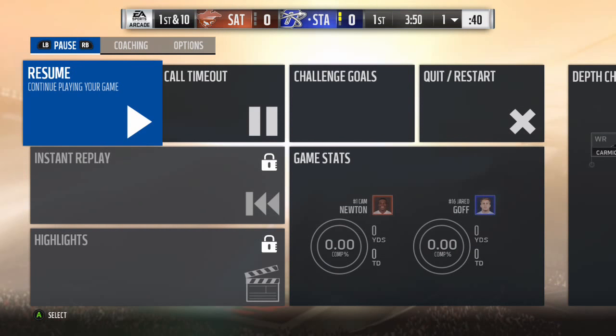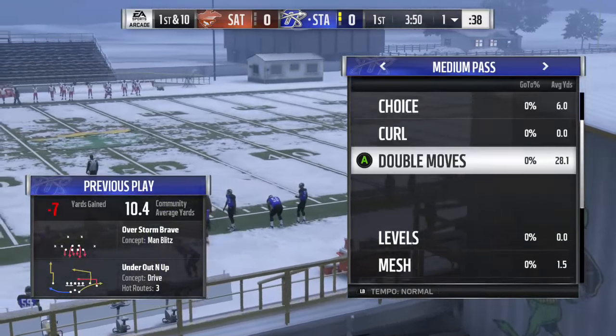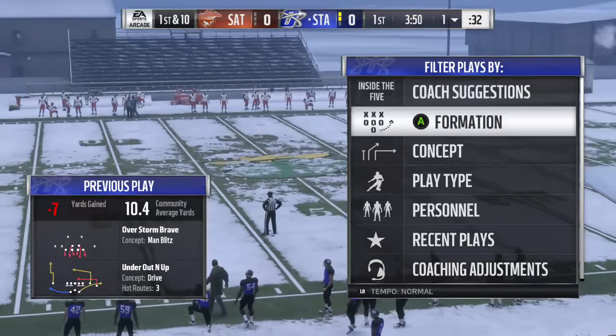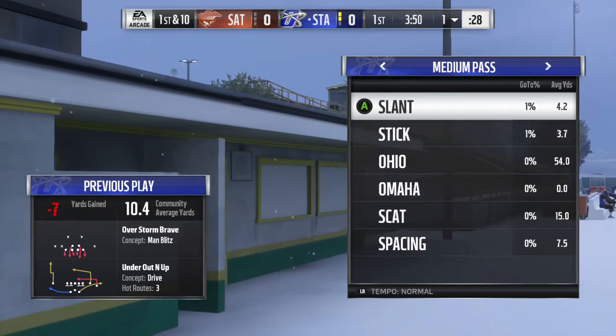This is kind of a thing where I wish I didn't sell my team, and I wish I still had Mike Vick back there. But we're going to have to do this with Jared Goff, and he is trash. So let's go. Got a 94 overall team right now. Cleveland Browns playbook, concept, medium pass.